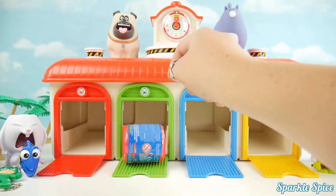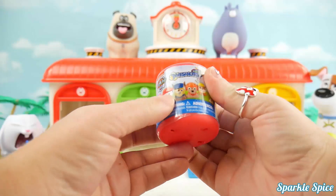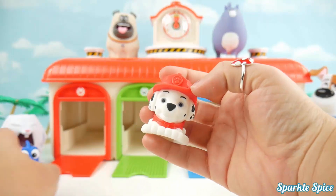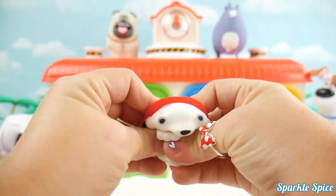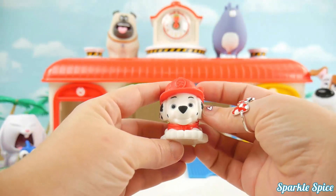Green door is next. Another Mashem — this time from Paw Patrol. Let's check it out. Who is that fire dog? It's Marshall! He's such a cute little Dalmatian pup. Let's squeeze him up and stretch him out. So much fun.